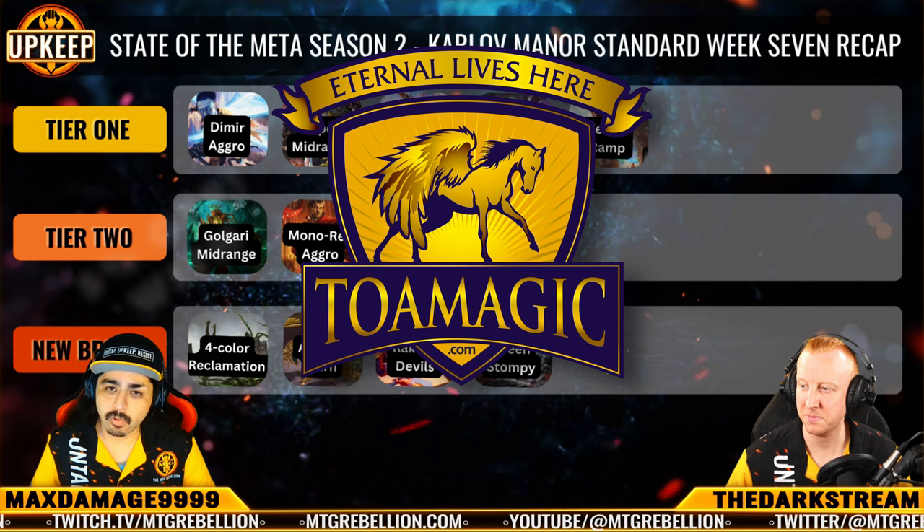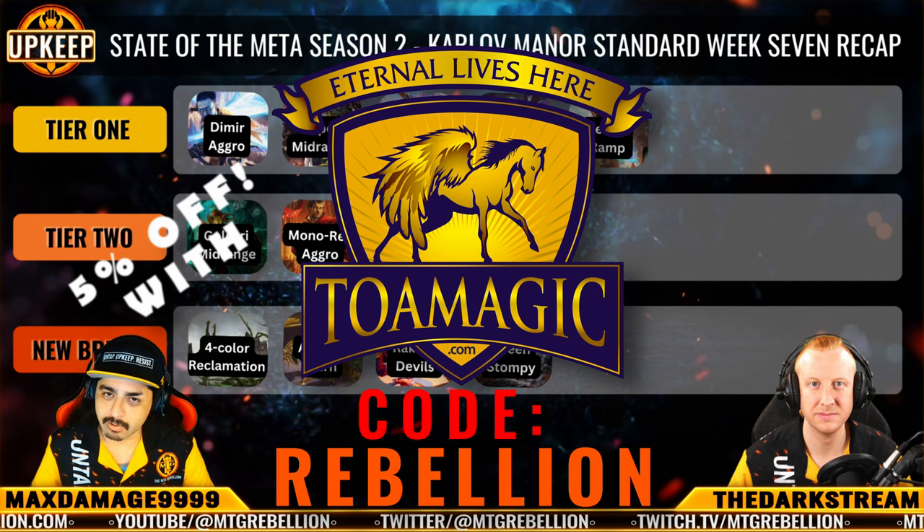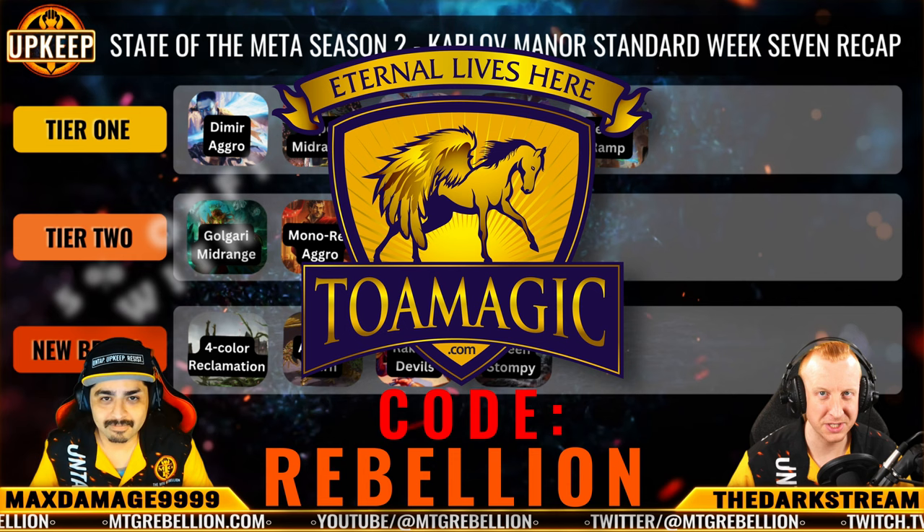We've partnered with TOA Magic on our State of the Meta series. For those of you who aren't already using TOA Magic for your paper tournament needs, click the link below in our description to head on over after the video and check out their store. Don't forget to use code REBELLION for 5% off at checkout. TOA Magic can deliver all your cards in one package, with free track shipping on every order and over 1 million fulfilled orders to date.